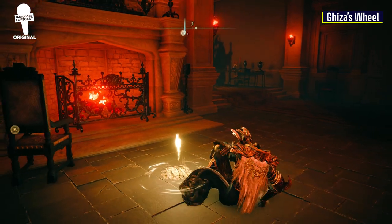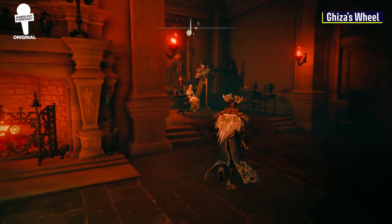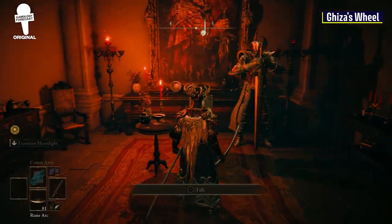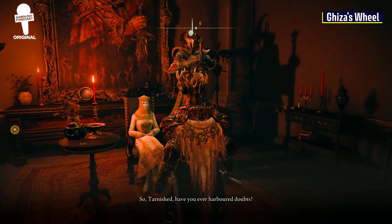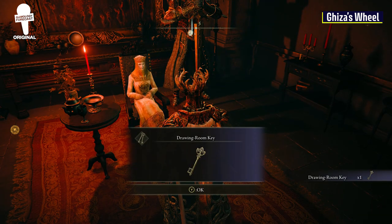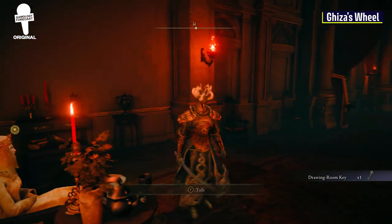When you first enter Volcano Manor, make sure to get the grace and then go to the right and talk to Tanith. She'll try to make you question your own existence, but eventually she'll give you the drawing room key, which we will need later on.